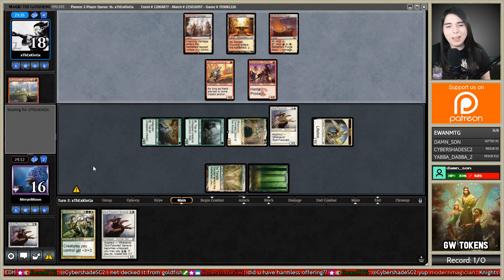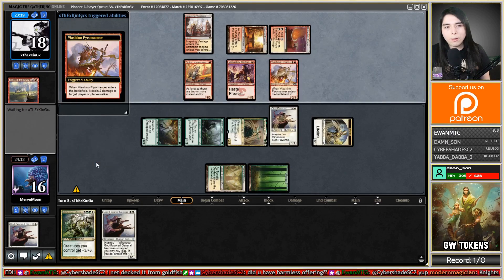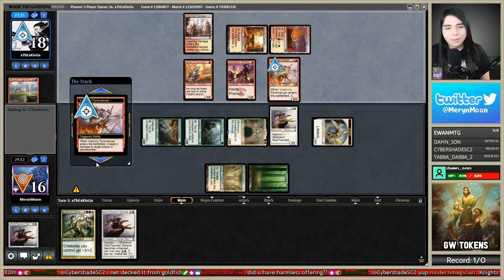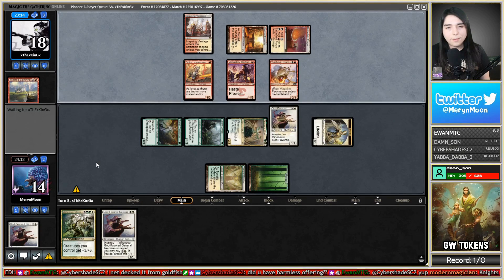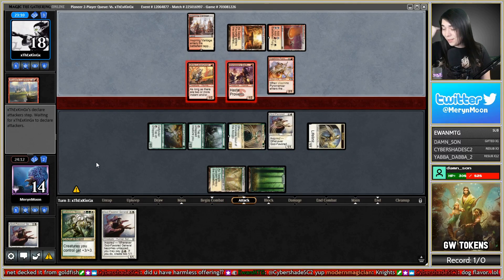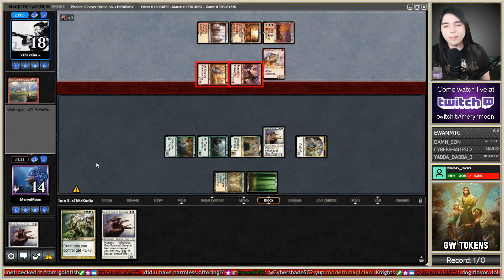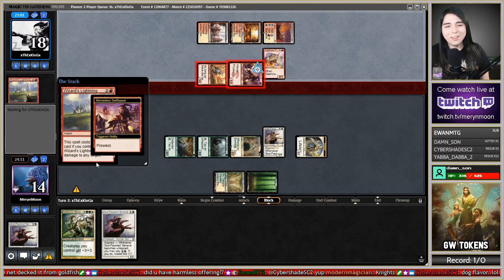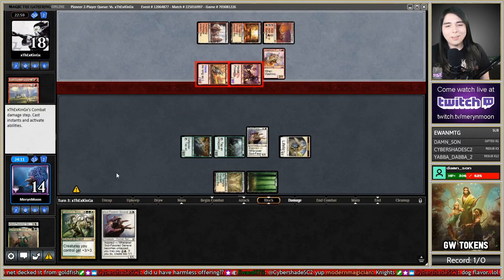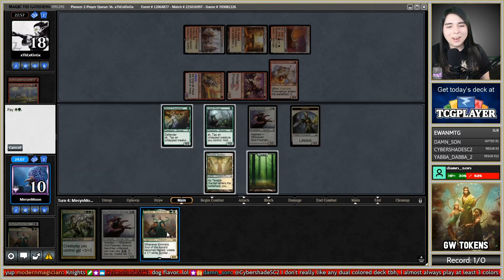Unfortunately we don't get to untap with this, but at least it's there. You know what would be awesome? Cryptolith Rite. They kill Amara. But look at that — a backup Amara. What do you know?